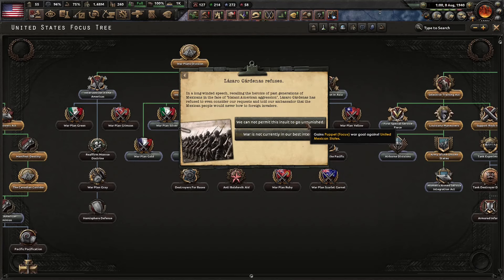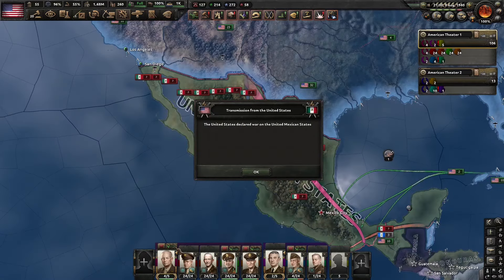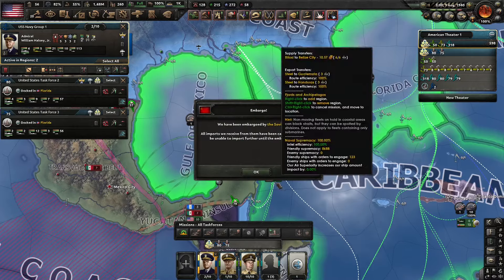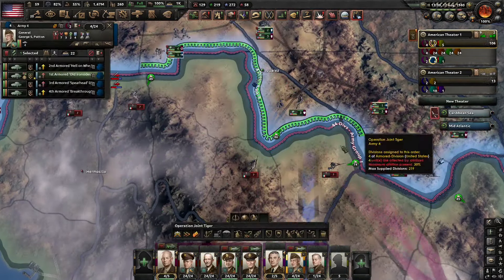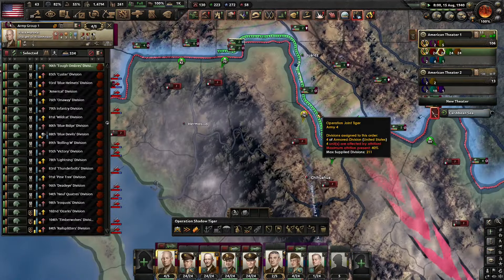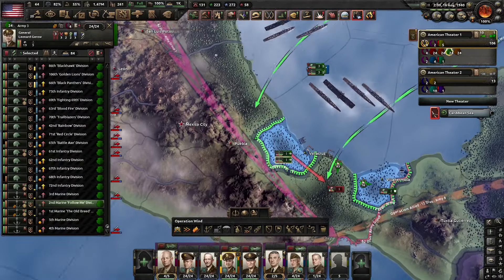Then we're going to do America's next favorite pastime, which is going down to Mexico. So basically it's just a classic invasion of Mexico. This is similar to the original one — US Marines landing at Veracruz and then heading up to Mexico City. Kind of a repeat of the first one, like I said.